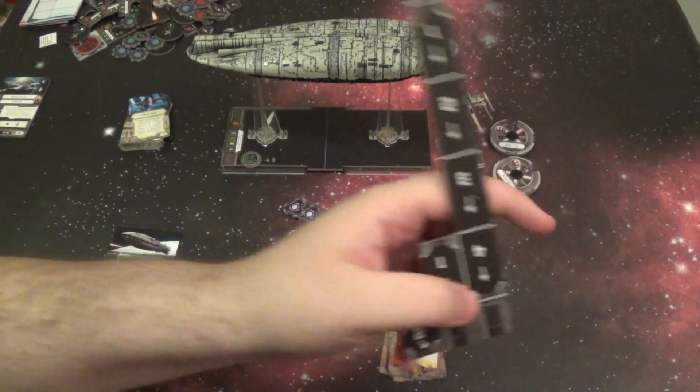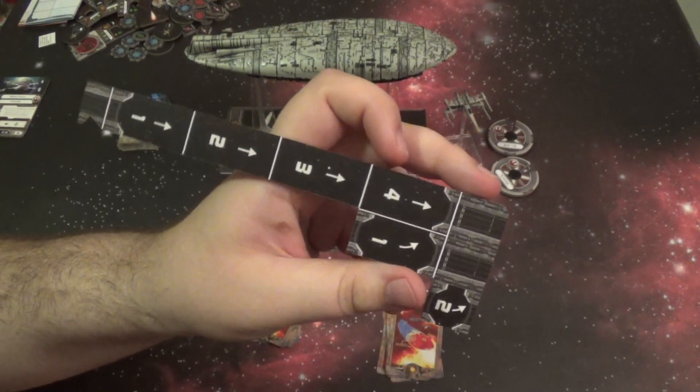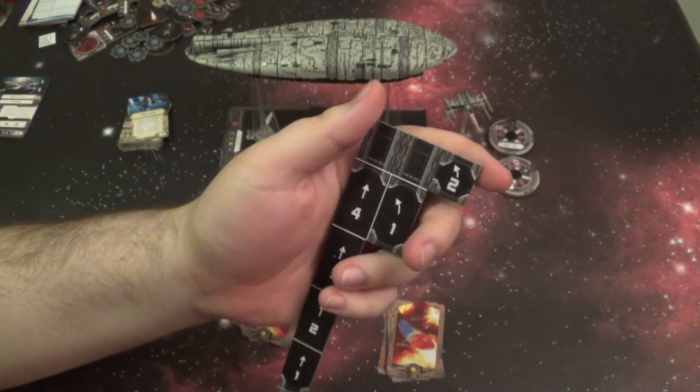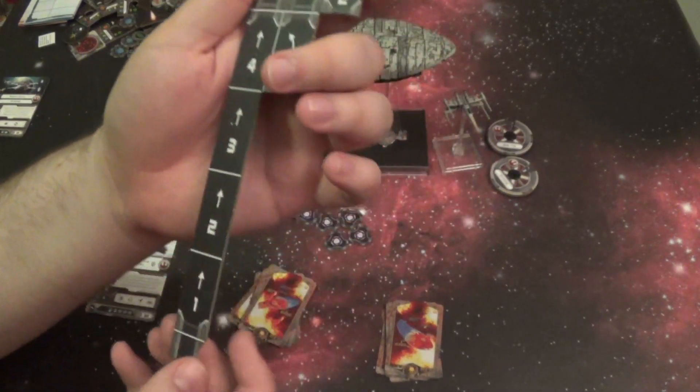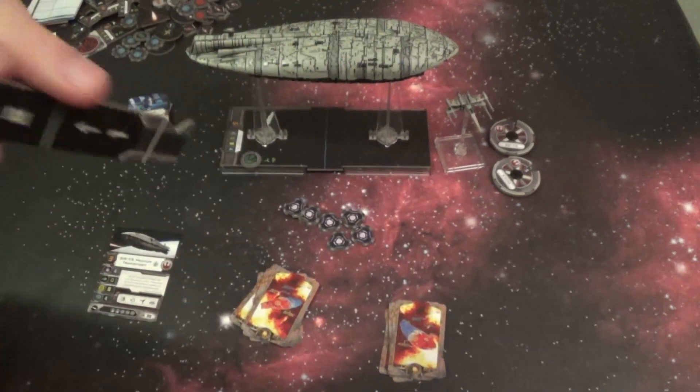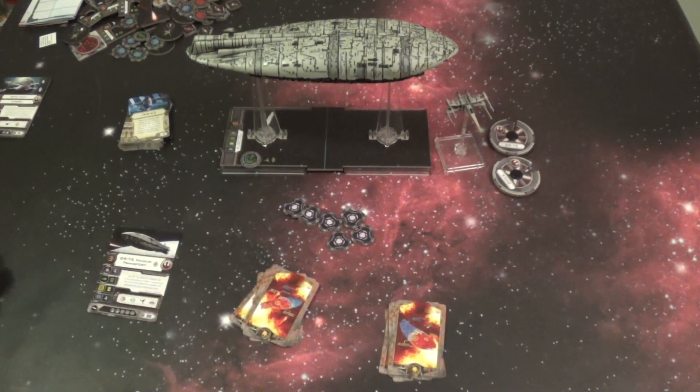You're going to notice the template is a little bit different. This is actually the movement template for the big ship, and the movement template is very unique. It's all built into one template, really, and it has this little notch at the bottom that's going to indicate how it turns. I'm going to show you exactly how it turns and give you an idea of what the maneuvering is on this thing.